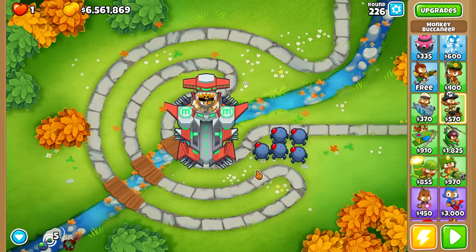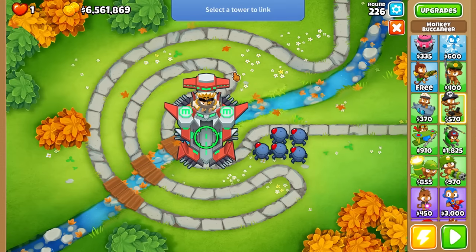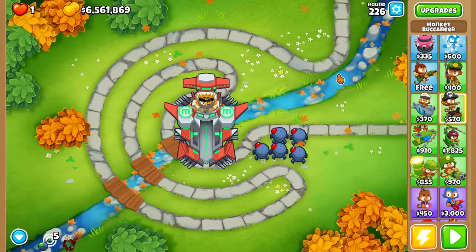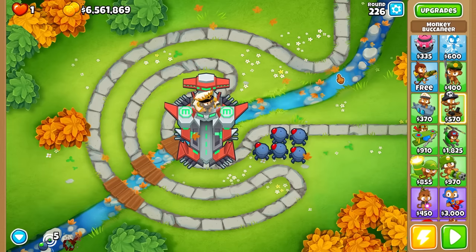Alright, we're getting some real tests going. He doesn't have much range - actually really small - but most of his damage comes from his top path and his ability. Can I actually tech bot him? Oh, you actually can tech bot a paragon. But I'll do it manually because I want to manually pull down the fortified BADs - I don't want him wasting his ability on regular ZOMGs or DDTs. Here is the test: this is where the 5-5-5 fully buffed lost - round 226. Let's see what this level 85 paragon does.